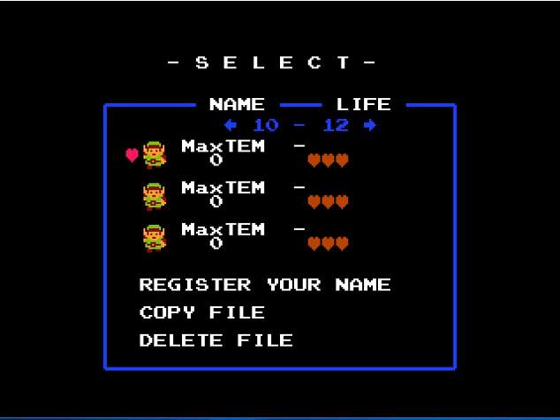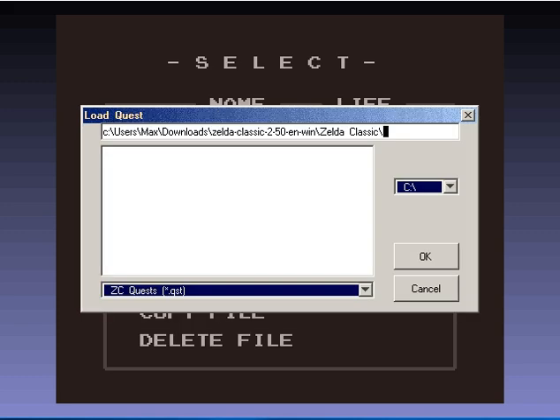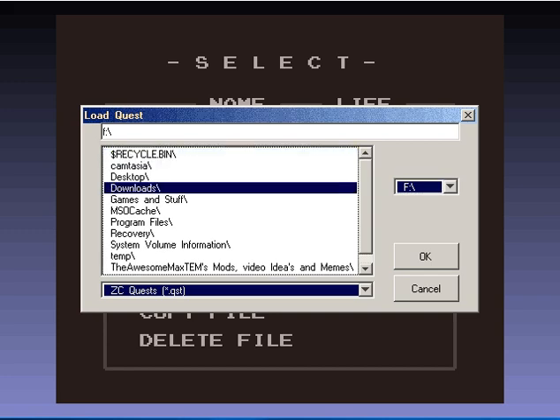Yeah, all my files are just like this. So, I'm going to load a quest and play it myself. And the quest I do want to load, if I can find it, that is. Let's see where it is — I think it's in downloads.